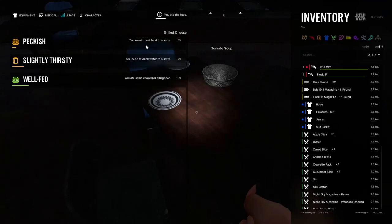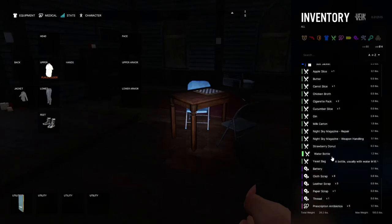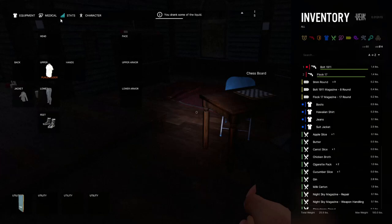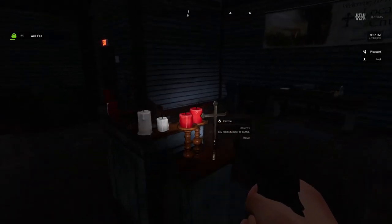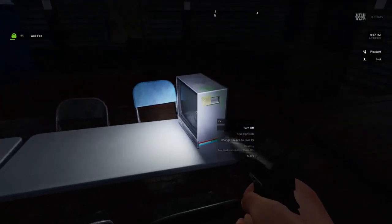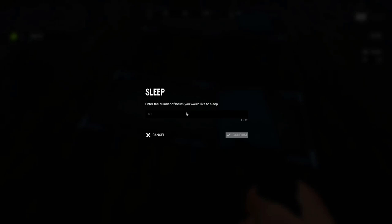Let's check stats — Medical. Okay so I was hungry, I'm well-fed now. We're feeling good. I'm thirsty so let's drink that water we just picked up. A to Z — water bottle should be up front, right? Let's drink it — drank some of the liquid. What am I looking like on my medical? You need to eat food — I'm still feeling hungry after I just ate. Maybe it takes a little bit of time. We got a worn bible, whole grain rice, sauce pot. Whoever was here, they had it stacked — they should have never left. I can sleep here — what happens if we sleep? Let's sleep for eight hours.